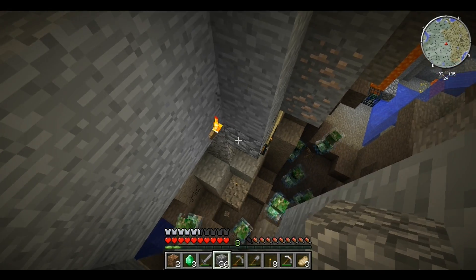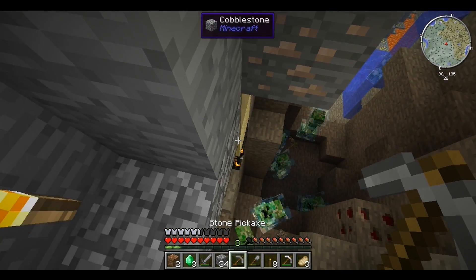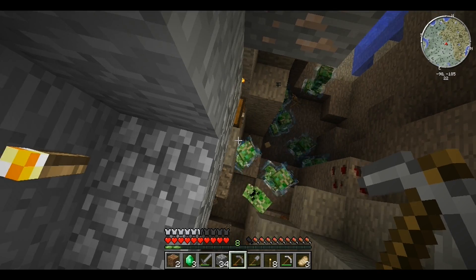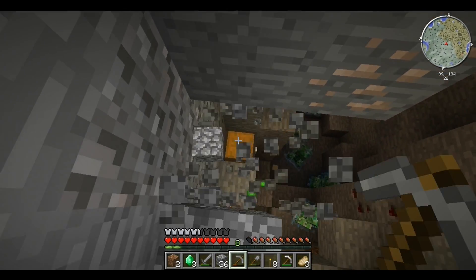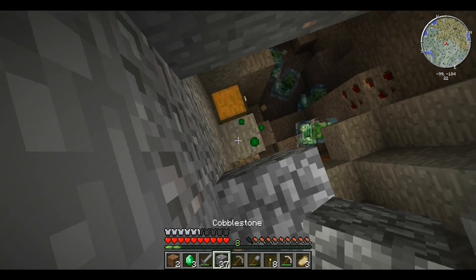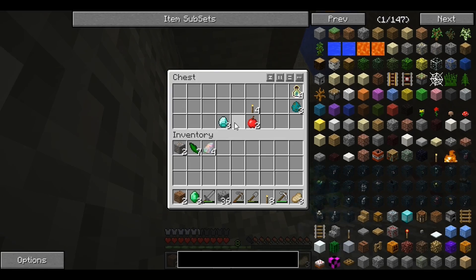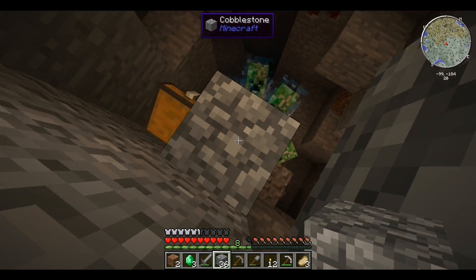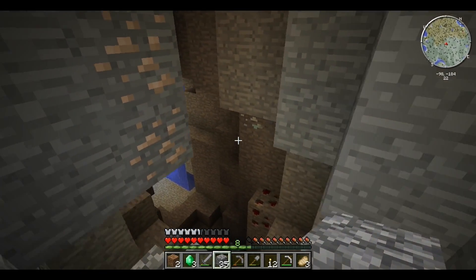Let's play this safe. Let's keep our path lit up so we don't get blown up. Let's break that spawner because I'm not even going to bother with that thing — it's just going to result in many deaths. Three diamonds, three zombie spawn eggs, four bottles of enchanting, and two apples. Not too bad!